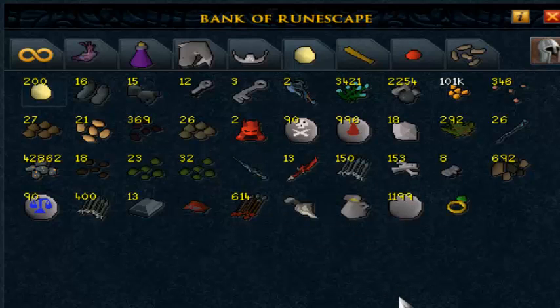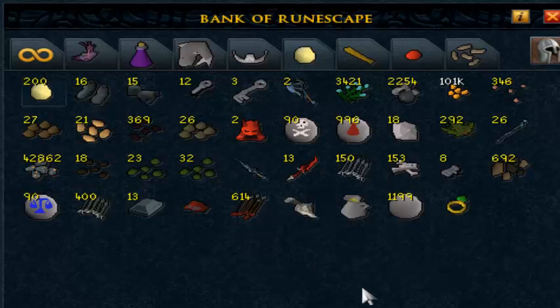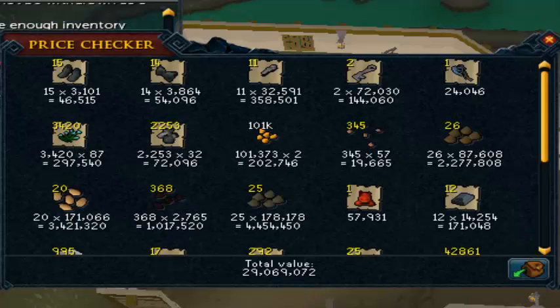So the loot's pretty incredible, you'll see a lot of like drop table stuff on here, but I know what you guys want to see — you guys want to see the price check. So let's get into it. Loot from 2000 Ganodermic Beasts: we have 29 million GP.